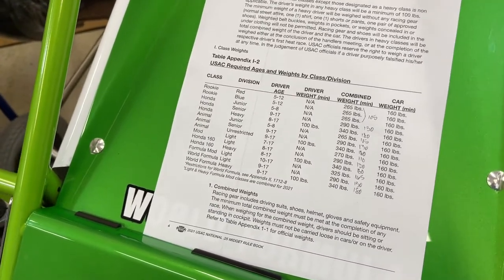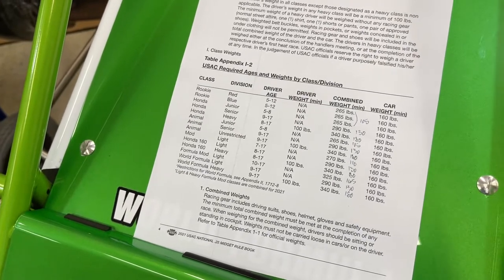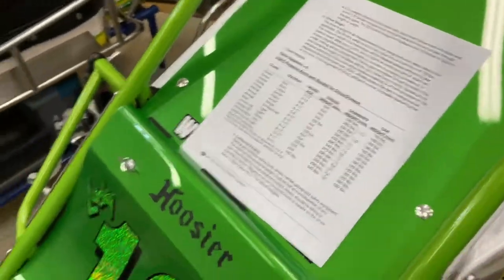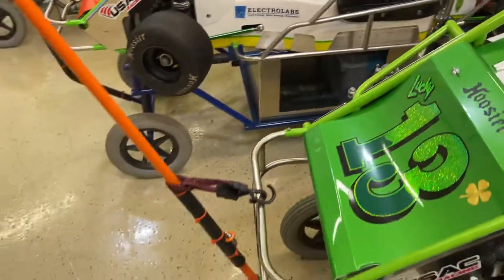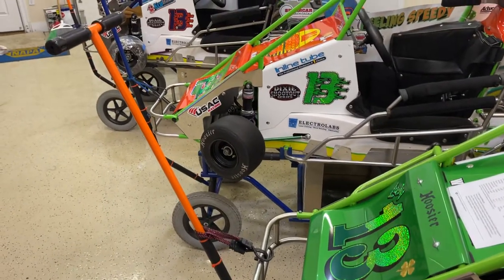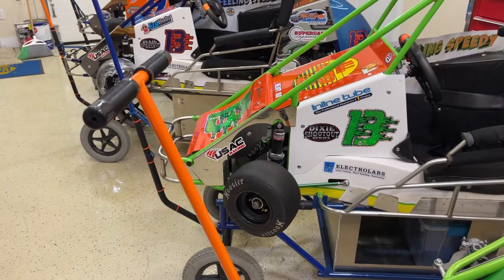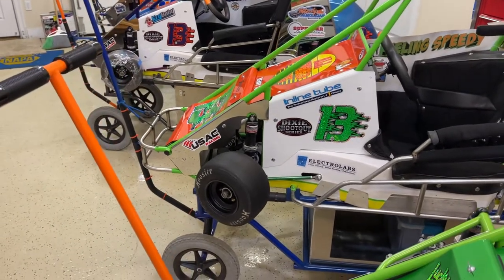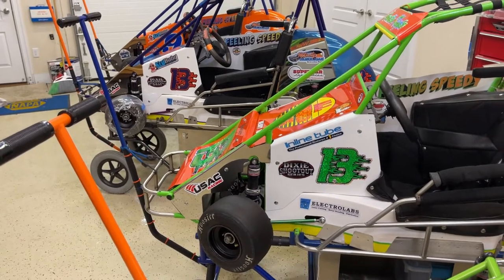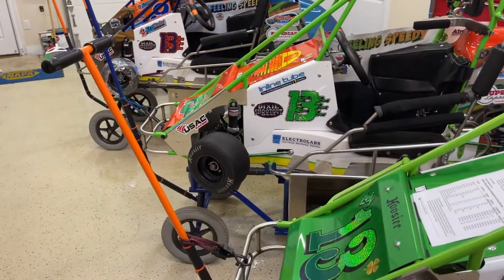A lot of times they have these wide age groups because they don't have enough kids racing quarter midgets, so they throw all the kids into one group. There might be 5 kids in a group and only one 10 or 11-year-old with the rest being 14 and 15-year-olds. Hopefully this helps you decide which class to put your kid in if you're going into quarter midgets. Give us a thumbs up. Thanks for watching.